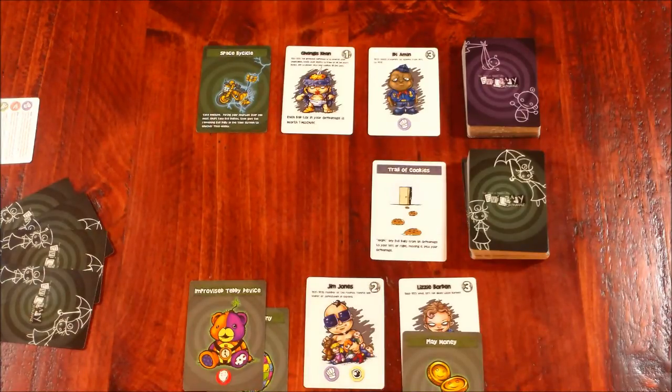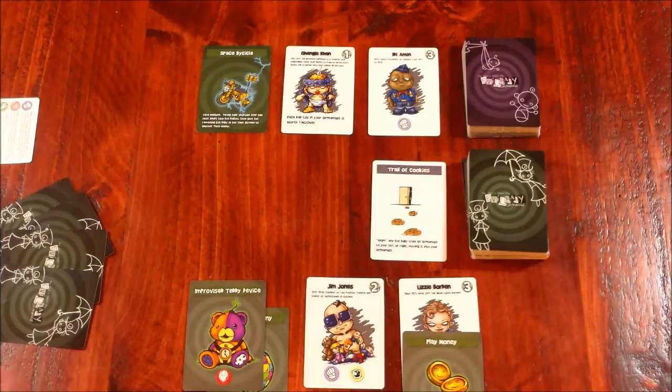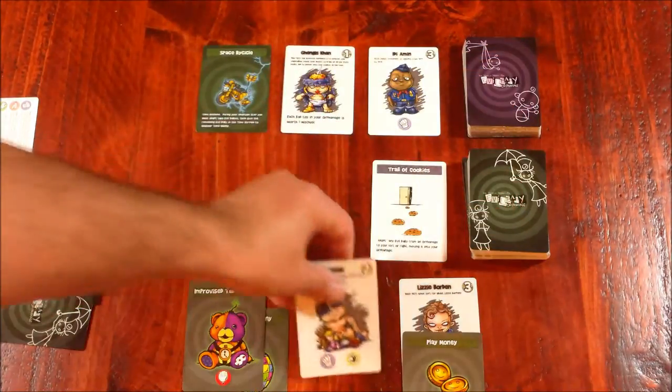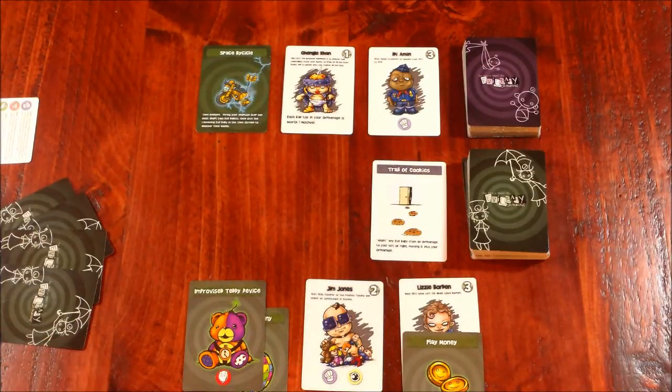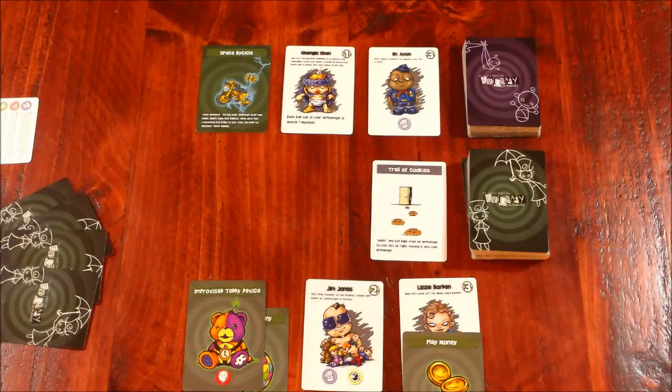What happens next is the supervision phase. Babies go from left to right, so when you adopt it's very important which side you put them on your chain — they will trigger their abilities, and when they trigger, they trigger all. Jim Jones is going to trigger first and he is a bully and a creeper. The bully triggers first — I pick someone to bully. Bully means the evil baby shoves another evil baby from another orphanage, so that time nanny must select one of their evil babies and give it to a time nanny on their left or right. In a two-player game I would bully this nanny and one of their babies would be moved to me since I'm both on the left and the right.